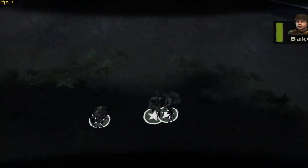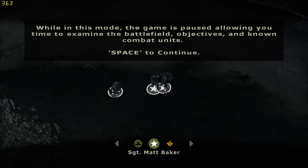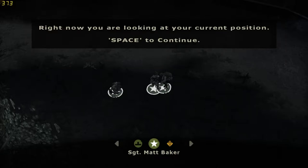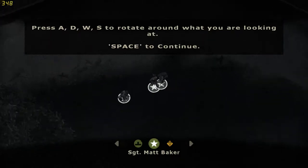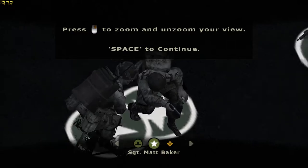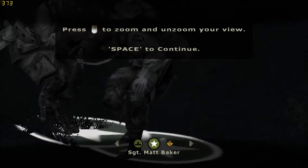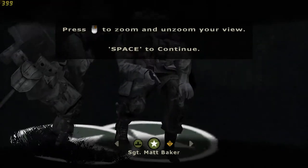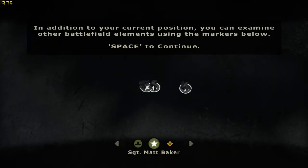Oh shit. Space to continue. While this mode is paused, you can examine the battlefield objective, also known as combat units. Right now you're looking at the current position. Press space to continue. Press WASD to rotate and look around. Press right to zoom. Hey, that's me! I can see my face. That pistol looks so tiny.